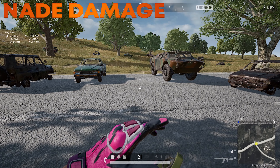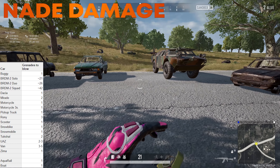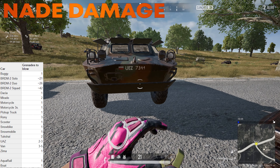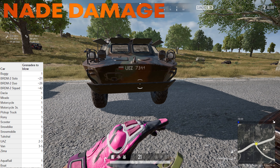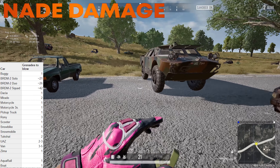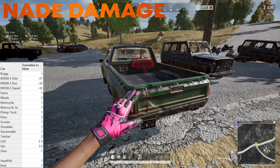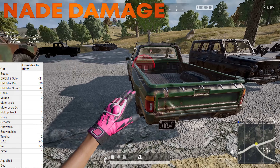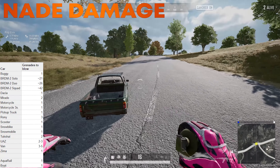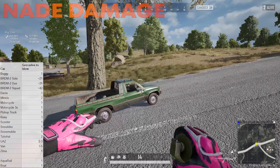When it comes to grenades blowing up vehicles, most vehicles will take a big hit. Take a look at the info on your screen. First up, with the BRDM — save your nades. Do not try to nade a BRDM unless people are coming out of it. There's just no reason to use your grenade utility on that. Now the Roni — there's a little trick here. If you aim for the R on the rear end, the nade will get stuck on it. So if you're ever going to try to nade a Roni, see if you can stick it there.